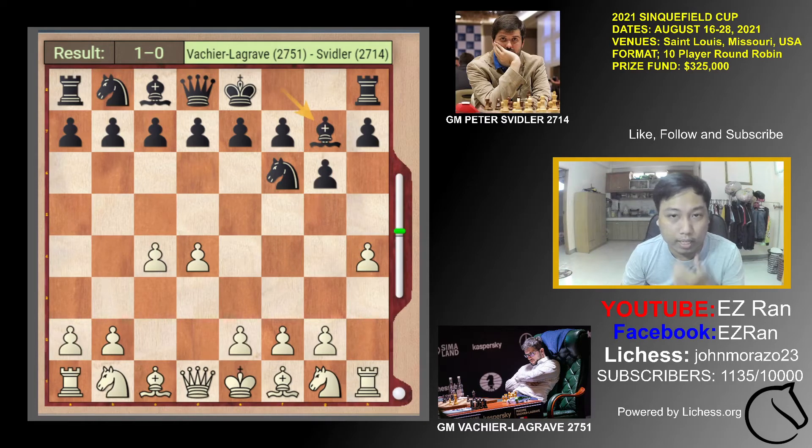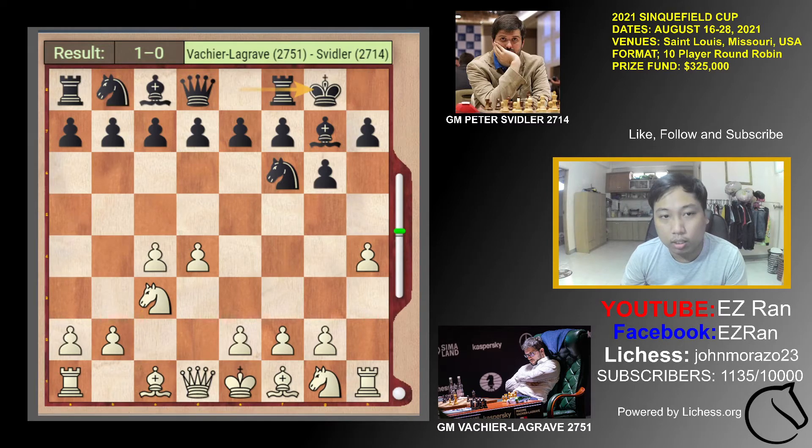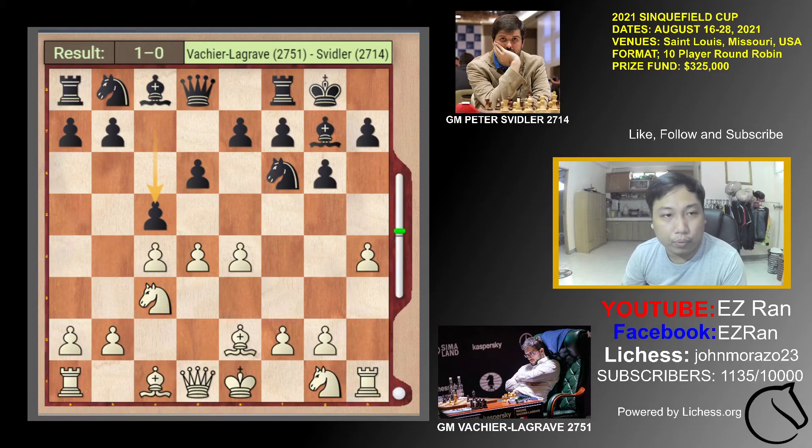Svidler played Bg7. Lagrave played Nc3 and then E4, D6, Be2, C5, D5. For Black, no deviation has been made, unlike White who has a pawn on H4. I don't think it would be played by a lower rated player, but it is surprising that top players played this very unusual opening.